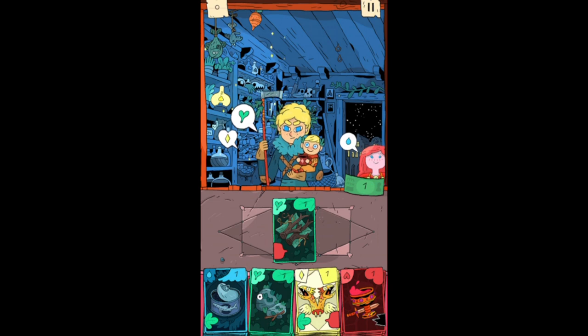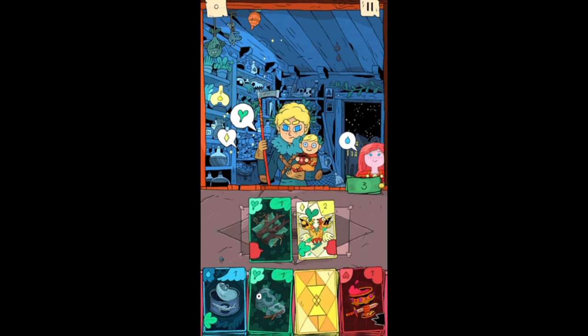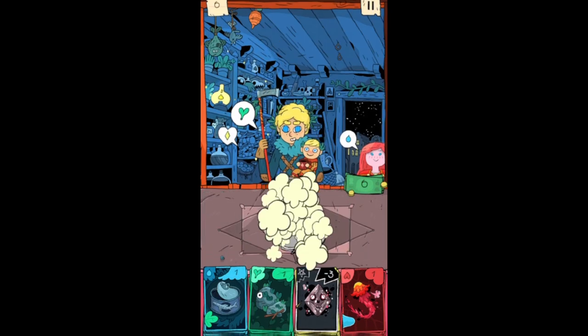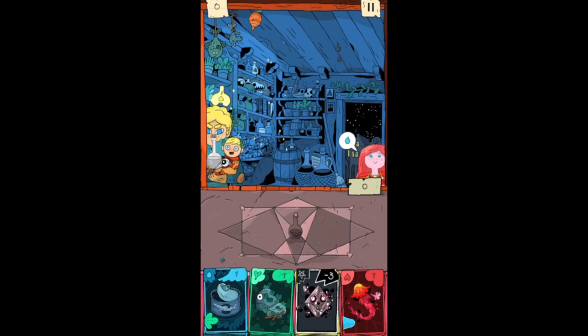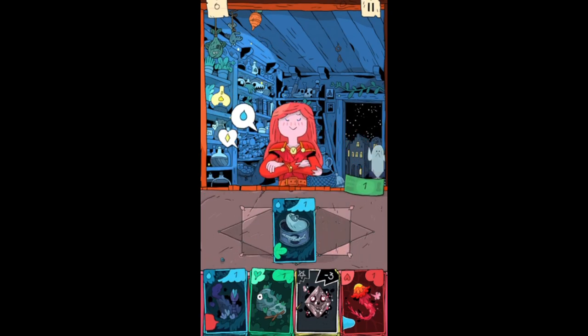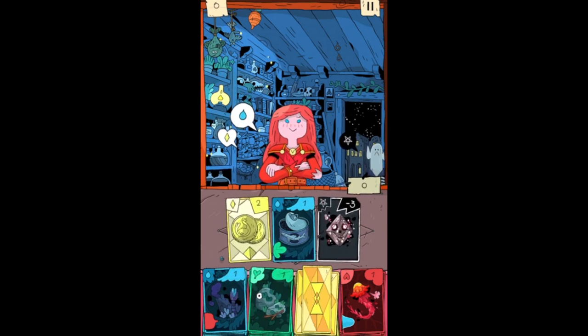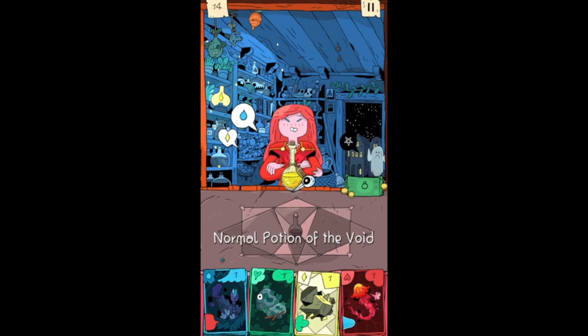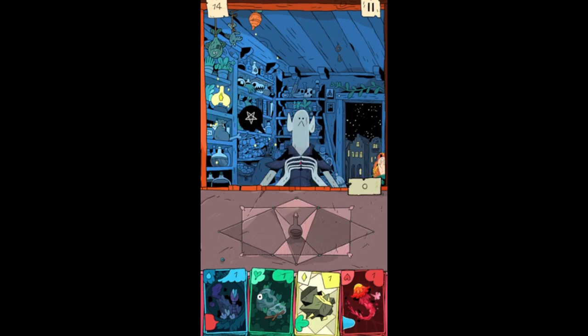Let's put that there and add the red — normal potion of the void, blue yellow. Oh, that one could have been good for a twin if I had known what was under that second yellow card.